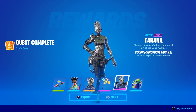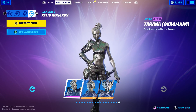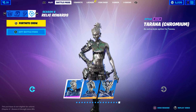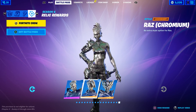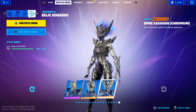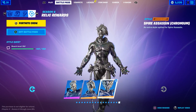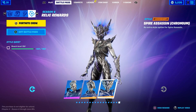If we come to our battle pass screen, it has now changed from a bunch of question marks into the relic rewards tab. You can get these styles for Tarana, Raz, and lastly the Spire Assassin. Not every skin in the battle pass gets these - just these three. It's an interesting choice, especially for Spire Assassin because she didn't have any other selectable styles before.